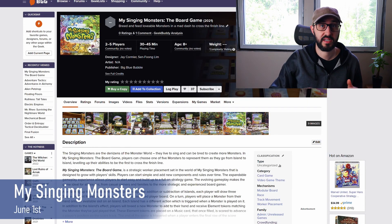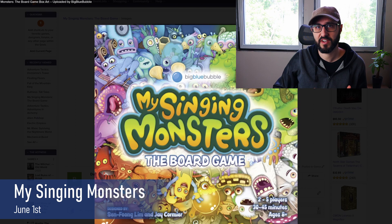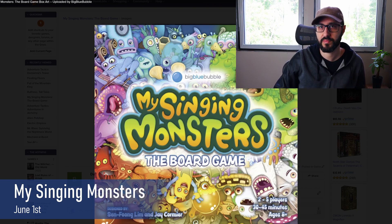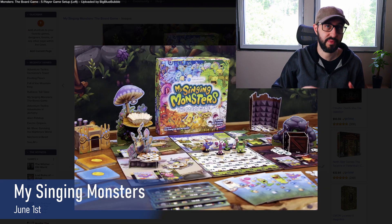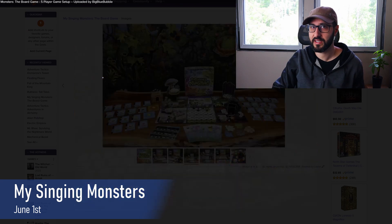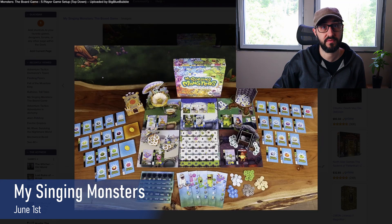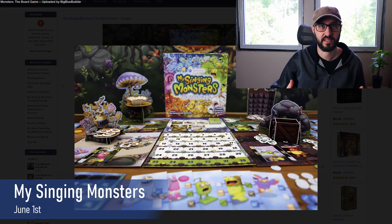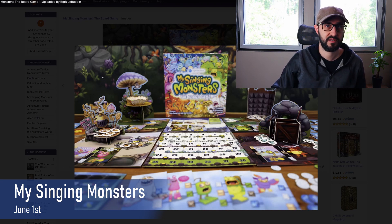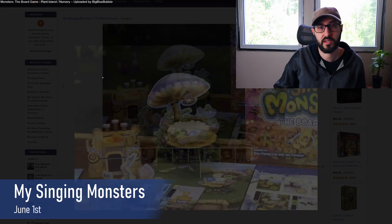Then we have My Singing Monsters: The Board Game, a strategic worker placement game set in the world of My Singing Monsters, originally an iOS game. This board game plays 2-5 players and takes about 30-40 minutes. The game starts simple but players add new components and rules over time, making it more complex and evolving into a full strategy game — a great accessibility mechanism for newer gamers. The game plays over a multi-island play area where each island has a different action triggered when a monster is placed on it. Players place monsters from their hand, trigger effects, breed new monsters, and receive element tokens used to complete musical cards. The end is triggered when a player enters the final row of the score tracker.